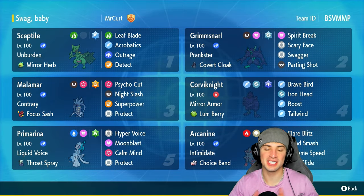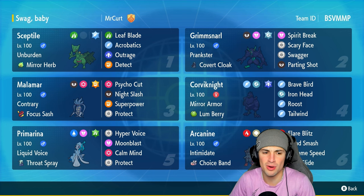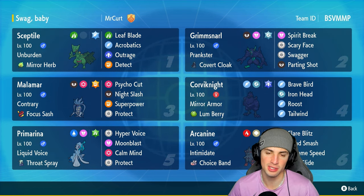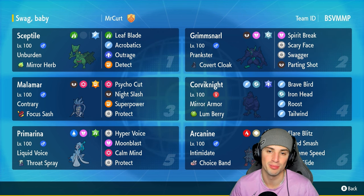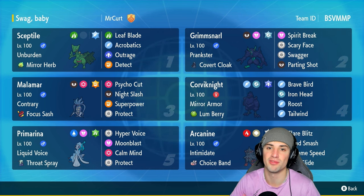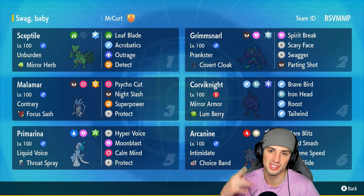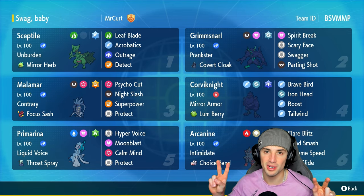I'm upset — I really wanted Primarina to get that win. That Protect from Breloom was the play of the game, won it for them. GGs to our opponent, we went 2-1 for a winning record. There you go ladies and gentlemen — Sceptile rocking out in ranked regulation H. I loved everything about this team: Sceptile, Grimmsnarl, Malamar, Corviknight, Primarina, and Arcanine — all amazing in today's video, such a fun team. Using Sceptile, an off-meta Pokemon you don't see too much, and grabbing a winning record in Master Ball — that's gonna be it for today's video. Smash that like button and subscribe so you know when all my videos drop — catch you on the next one, peace out!